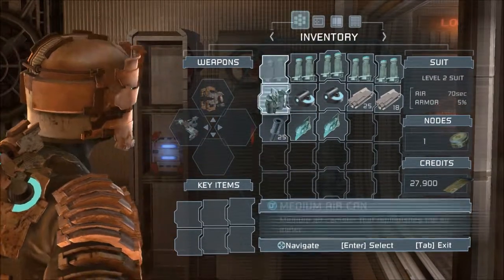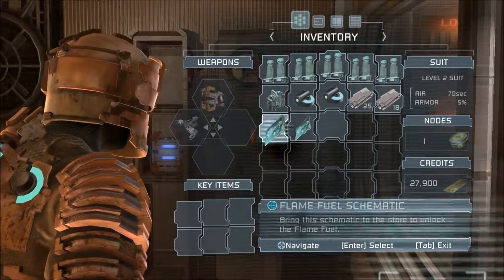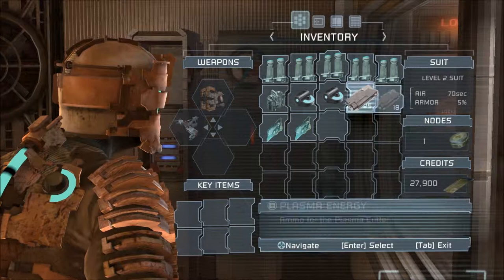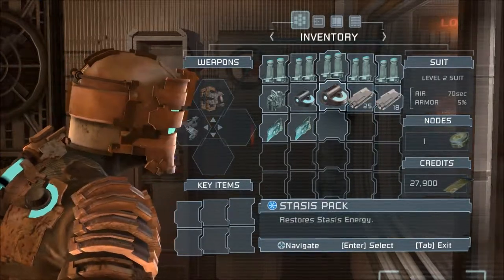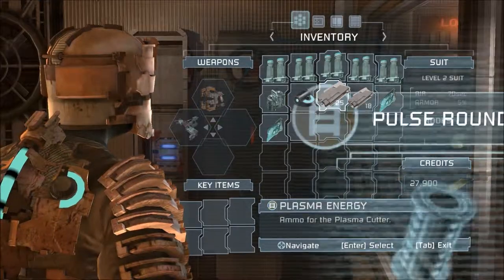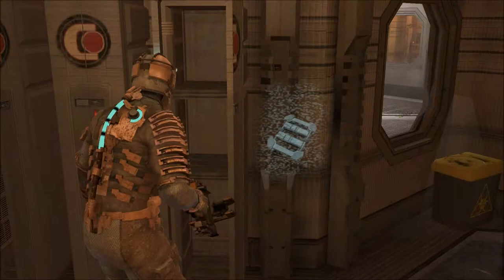I want the line racks though - there's line racks everywhere. Let me pull up the rig. I'm not using the pulse rounds, let's drop those. We got a couple schematics and plasma energy. I'm going to assume that I don't need the stasis pack just yet, just to clear up some more room. Give me all these line racks - I want them, I will use them because those things are awesome.